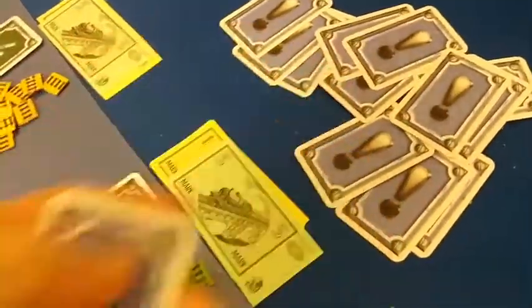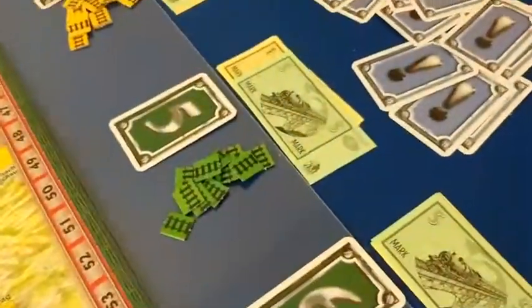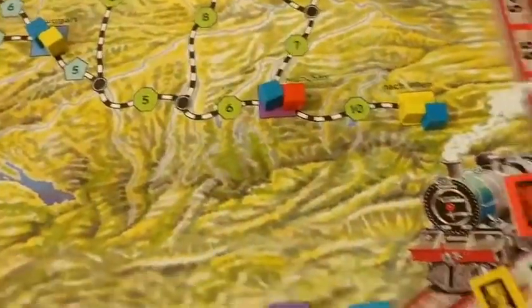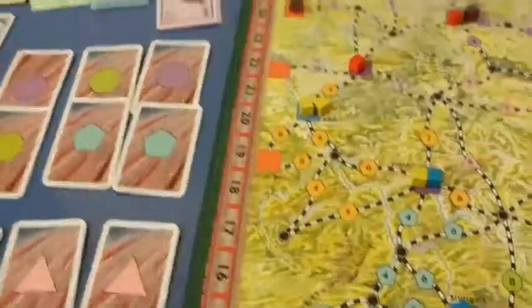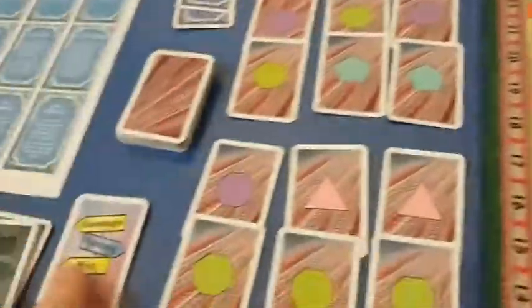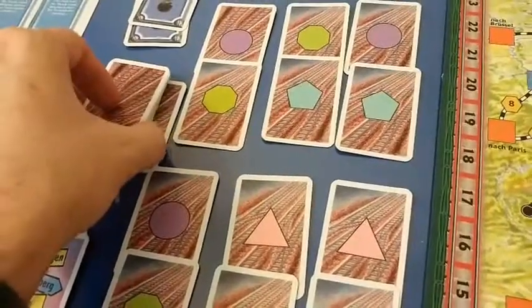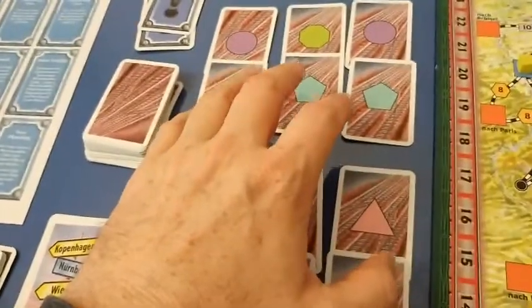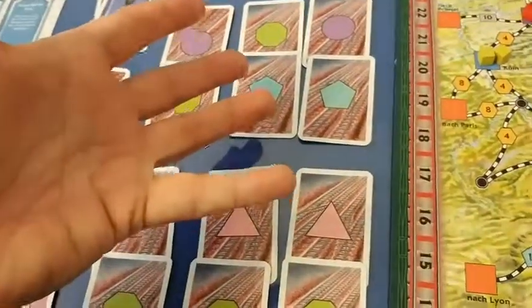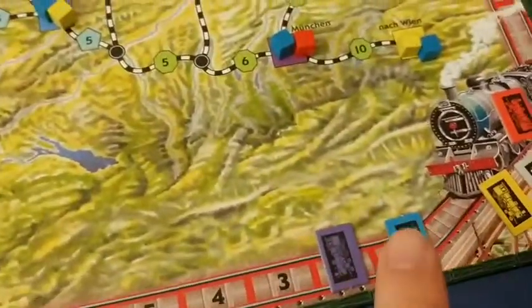If the card stack ever runs out, you can take a card from somebody else — so use them or you could potentially lose them. You can play as many action cards as you want in a round, then you redo the whole process: draw new cubes from the bag matching the cities, place them out, reveal new track building options, take any loans you want, bid for turn order, select your track, build it, and make any delivery runs you want to increase your income. When the track deck is depleted, that signals the last round of the game.